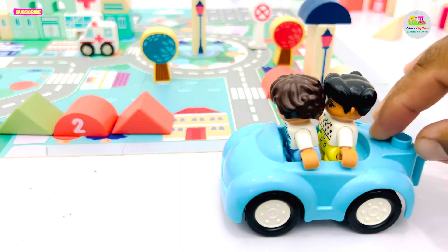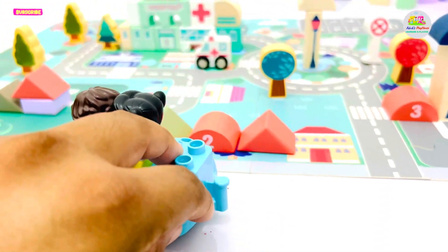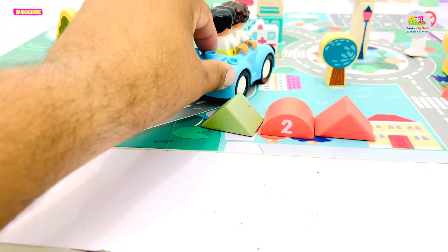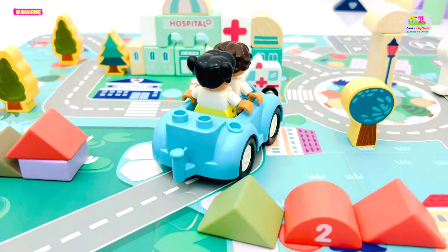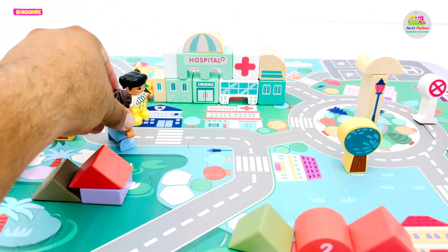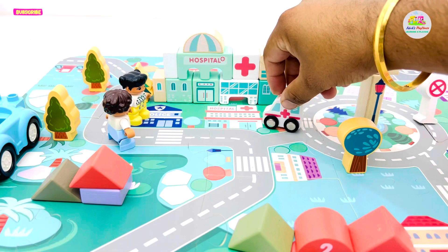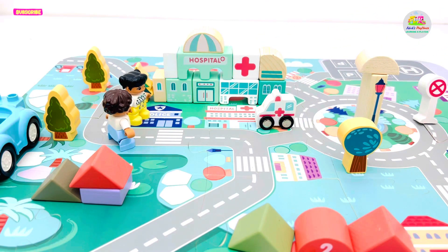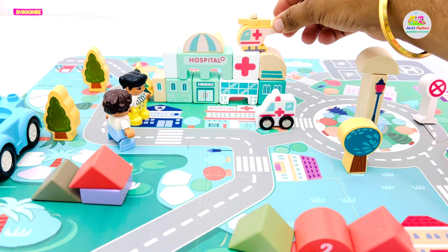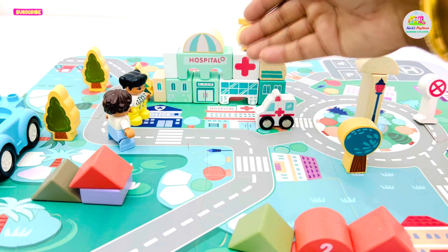First, our friends are going to visit the hospital. It is at the entrance of the city. This is the city hospital. Look, there is an ambulance coming and it has been parked. Also, there is a helicopter for paramedic emergencies. This is our hospital with ambulance, helicopter and other medical services.